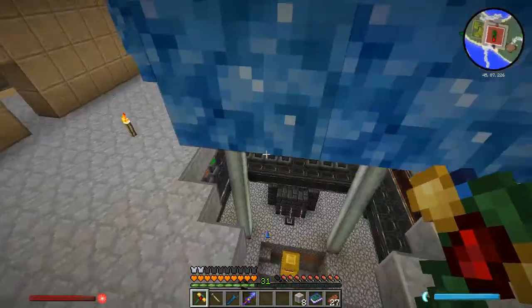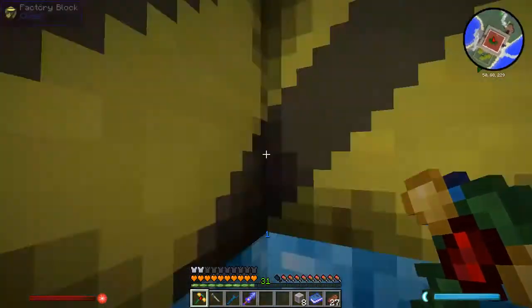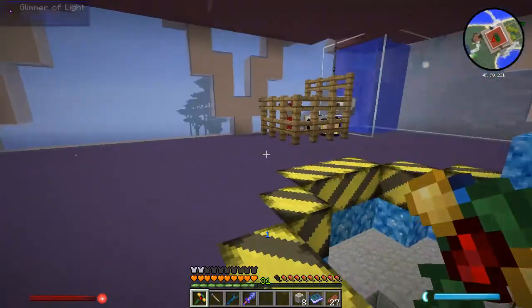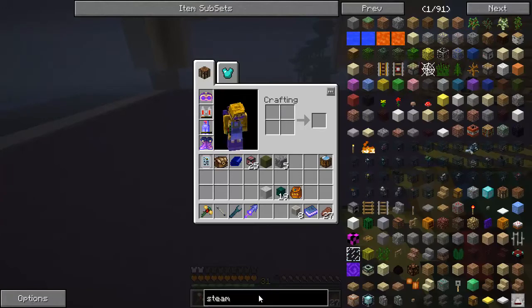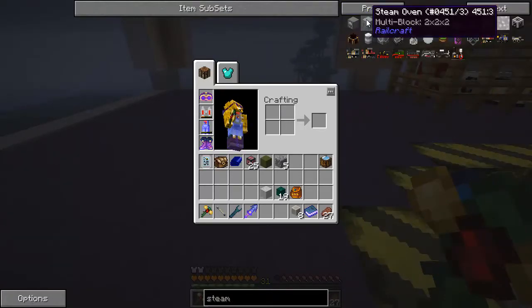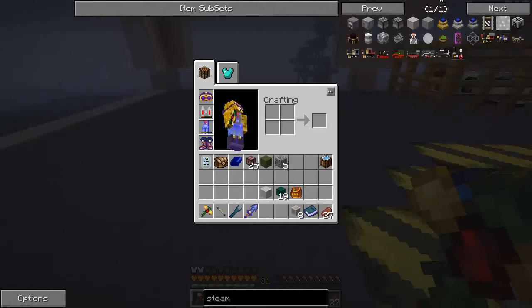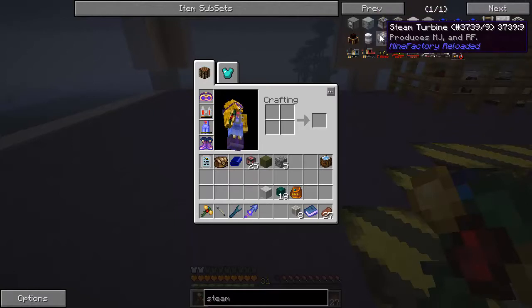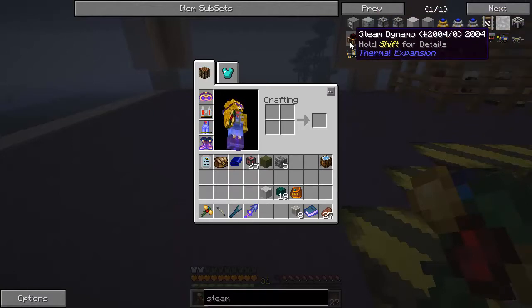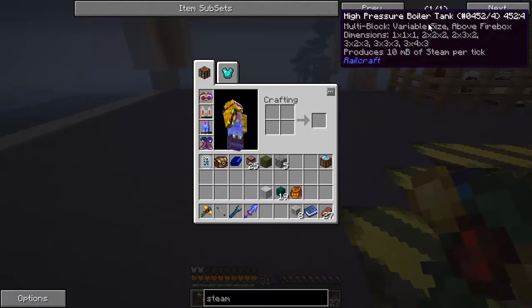I know a way to get steam really easily, so let's go up one more level — yeah, right here we've got plenty of room. Let's do a steam boiler. Is there other ways to get steam that are easier? Housing, steam oven, steam traps — I don't think so. Convert steam to charge — no, that's not right. Steam dynamo — I think that just produces MJ, it doesn't produce steam. So let's do a high pressure boiler tank — let's go craft it first.